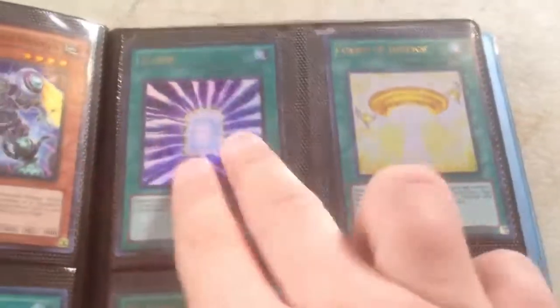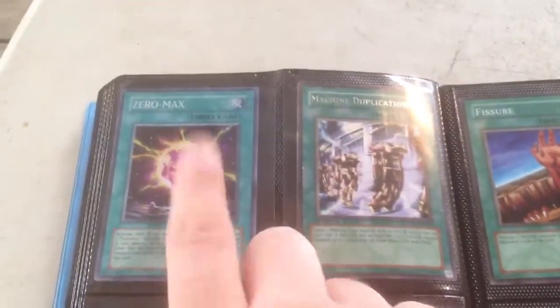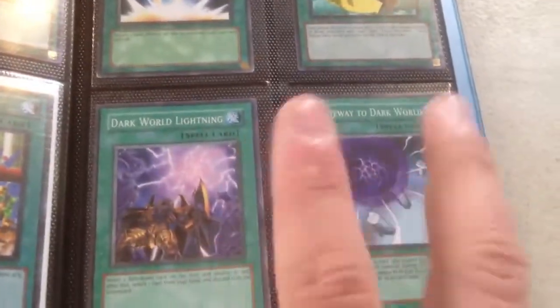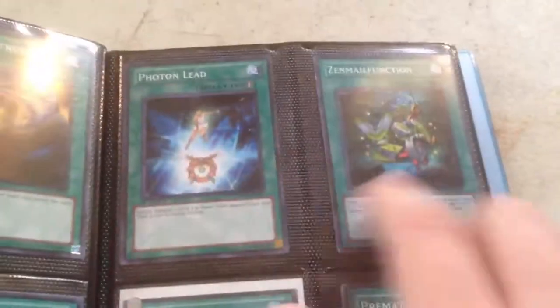Now Spells. Secret, Secret. Ultra, Ultra. Super — Temple of the Six, Unlimited. Super. Rares. Rare. Commons — good common spell cards: Foolish Burial, Hammer Shot, Nobleman of Crossout, Lightning Vortex, Creature Swap, Dark World, Lightning and Dark World, Gateway to Dark World. Realm of Light for Lightsworns. Card Destruction, Giant Trunade, Swords of Revealing Light, Bountiful Artemis, Emblem of Dragon Destroyer, Enemy Controller and Premature Burial.